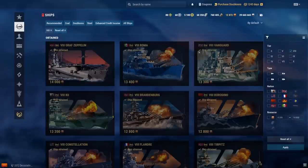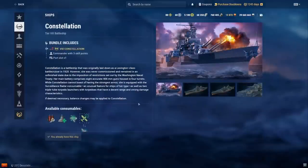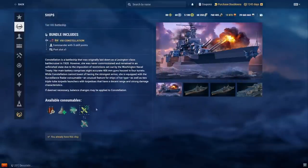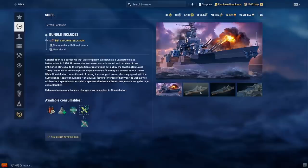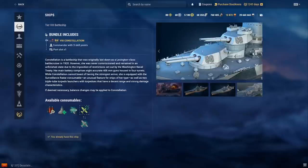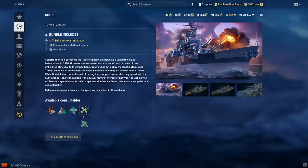Constellation — people seem to like this one but I don't really. The weak side armor means you can get citadeled really easily. The nose armor is 27mm, the deck armor is pretty good at around 50mm, and the side armor is decent, but the actual citadel plate can be penned super easily.